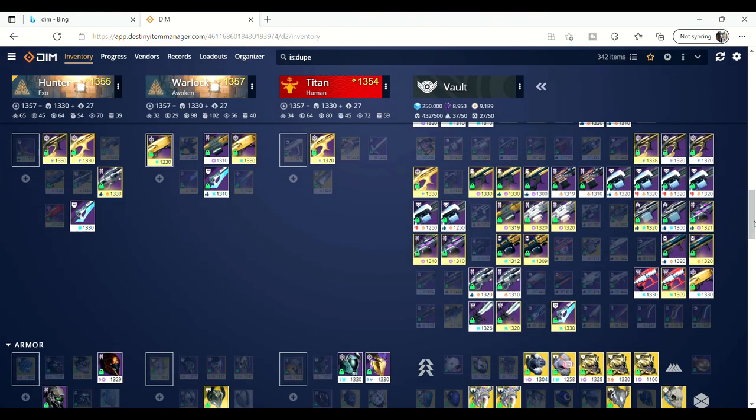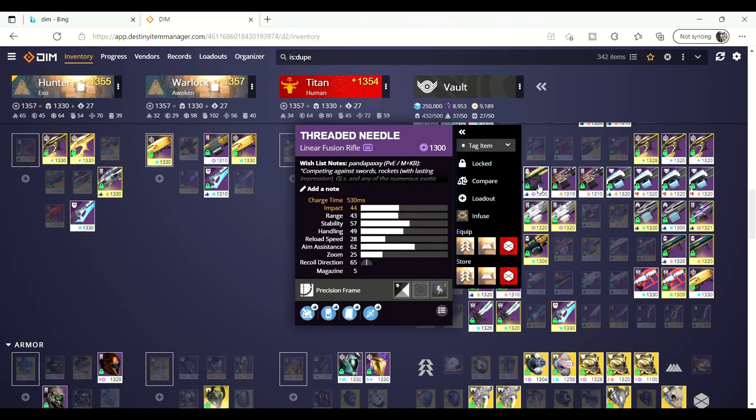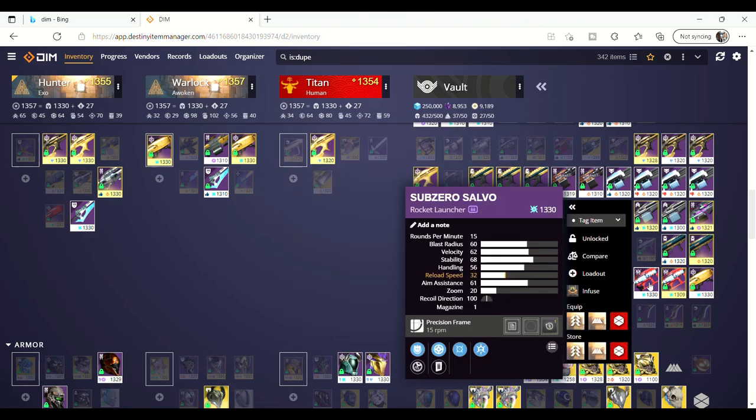PC users might be more familiar with the Destiny Item Manager, as console players might genuinely not use it too often outside of the mobile app, but you can use all the features shown here in both the PC and mobile versions of this god tier app.